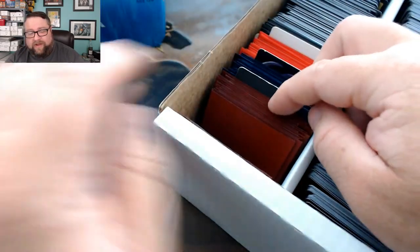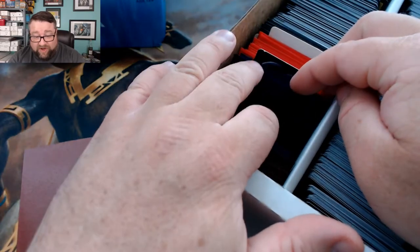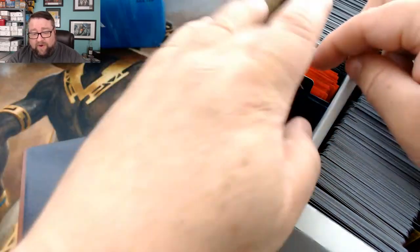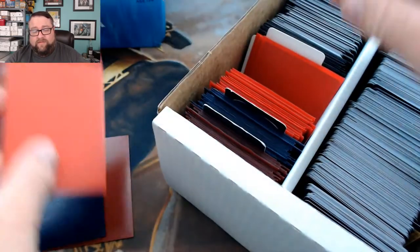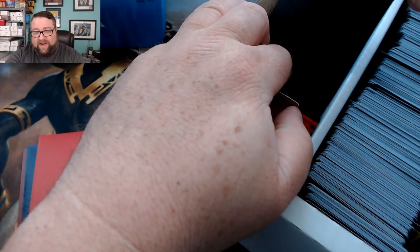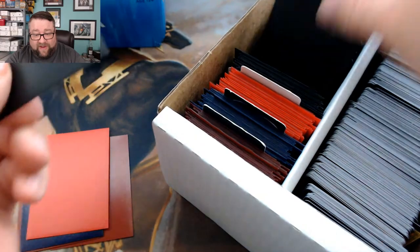Up next we have MTG Unpacked — absolutely love that channel, lots of cool openings over there, go check it out. Same with MTG Hermit — good stuff. For this patron we'll go towards the back for the common or uncommon and second from the front for the basic.